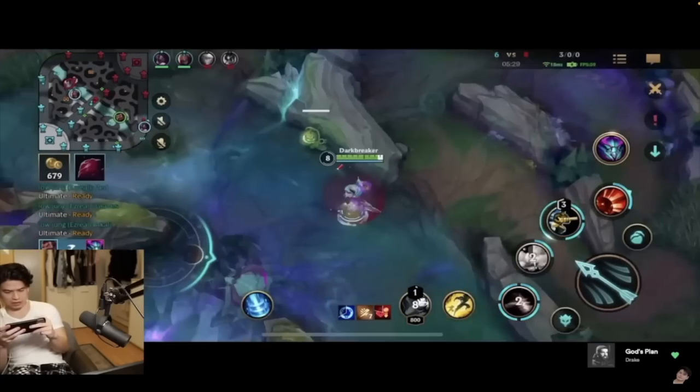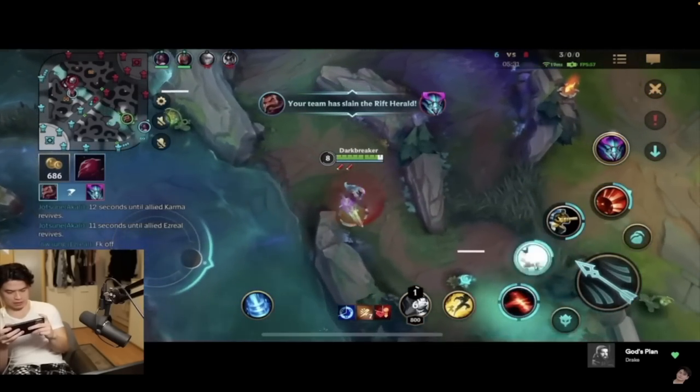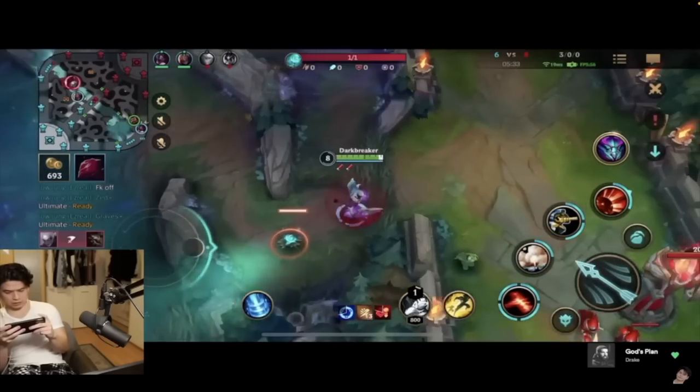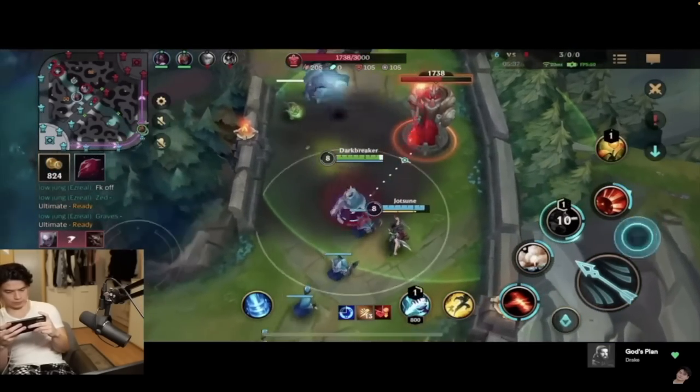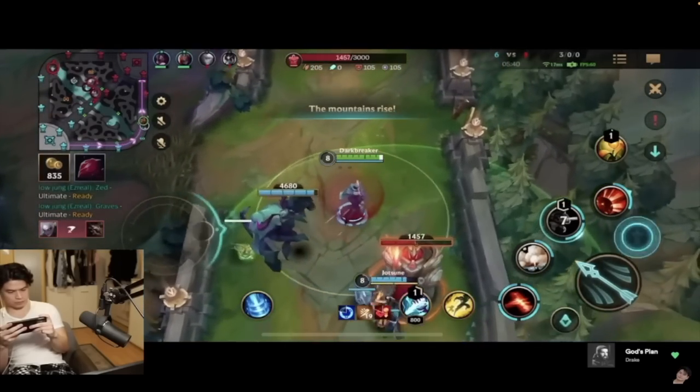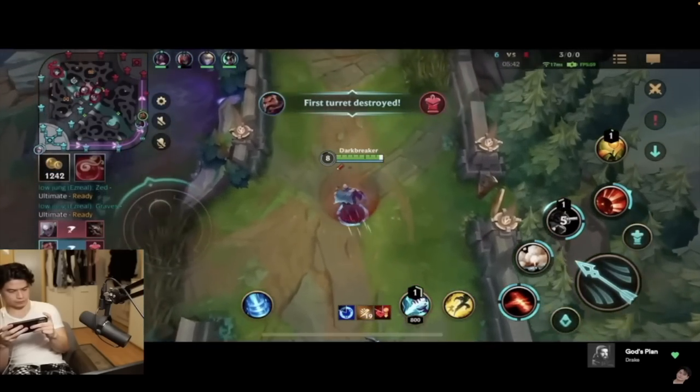This is exactly how you want to do it. His dual lane is trolling by contesting dragon in a fight that they're never going to win. But he makes the right play — he goes for the Herald, quickly kills it, and then uses it on the solo lane turret to pick up 1k gold for his team.